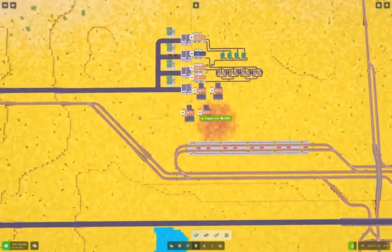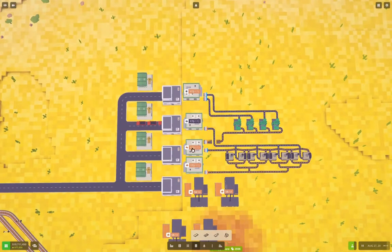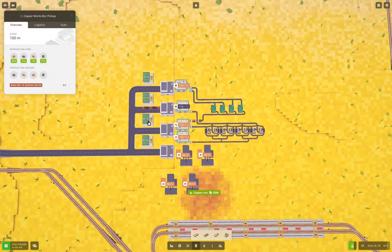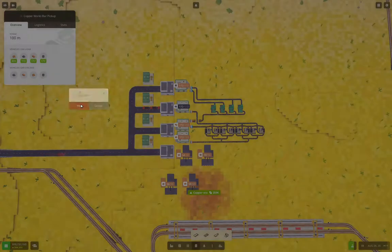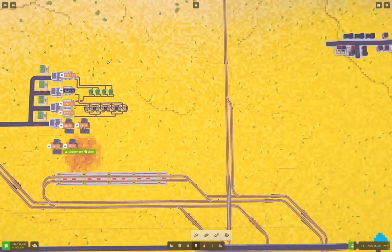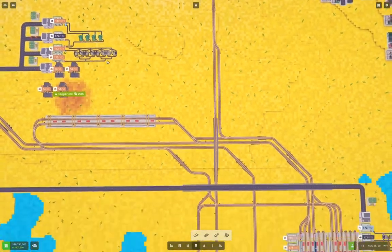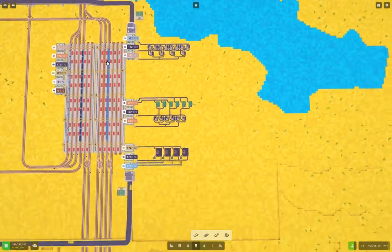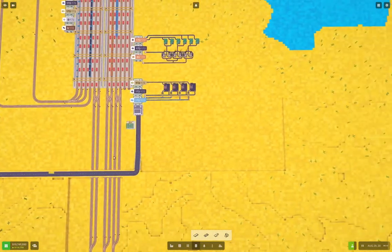Up here we are producing copper wires. And are we taking them anywhere? We are. Do we have anything... we're not taking copper bars anywhere? No, so we can remove that. But we are taking copper somewhere.